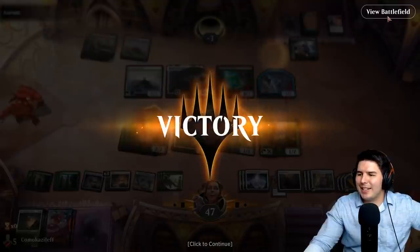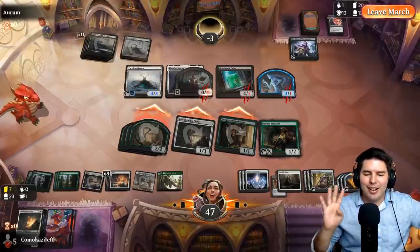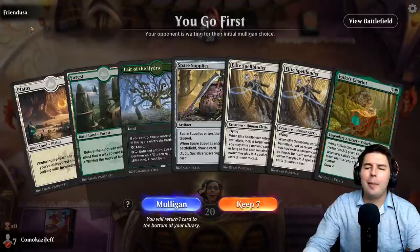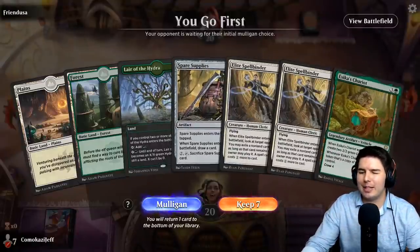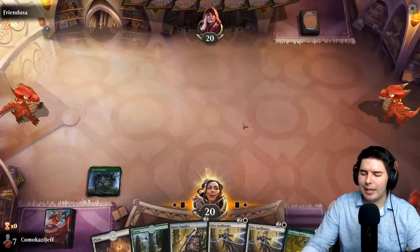I made some mistakes where we probably could have won quicker, but the ridiculousness of only having four lands in the last fifteen cards — and we drew three of those before we found any other action — was so annoying. All right, up against Friend USA, we're on the play. We have a good turn to play into some good stuff so we'll keep this hand. Typically I like to have a creature for turn two but we'll try this out.